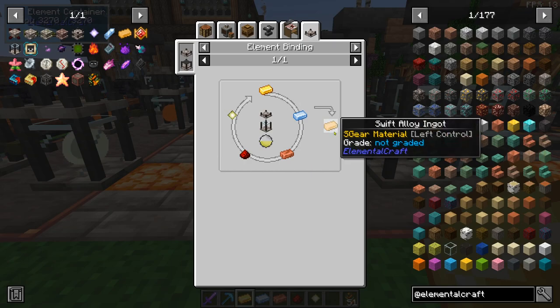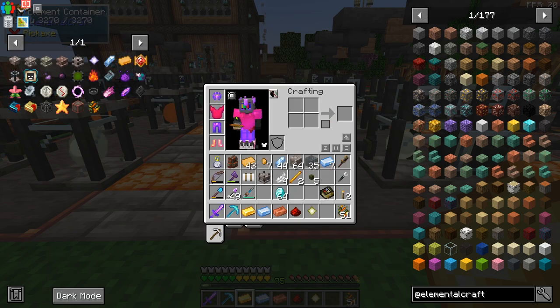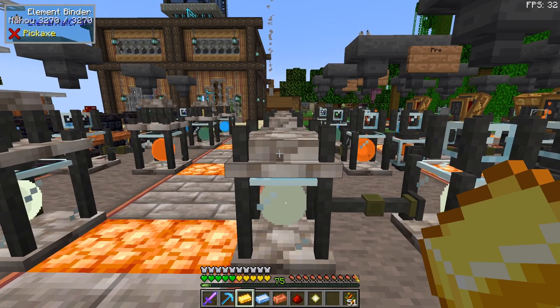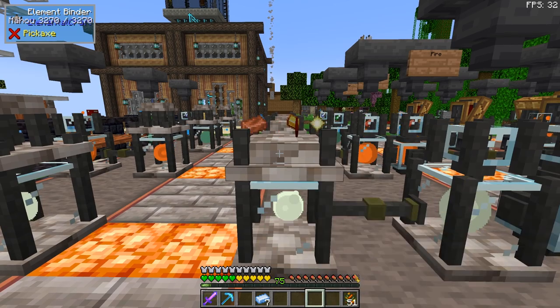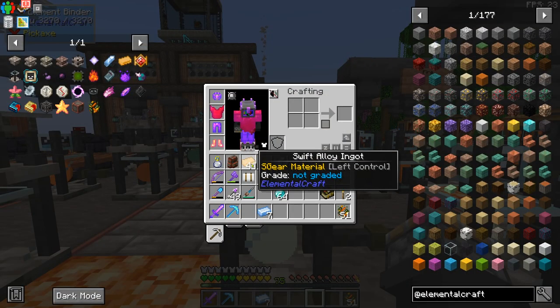Now let's craft a swift alloy ingot to clear up any confusion. You need gold, drenched iron, a copper ingot, redstone dust, and an air crystal — in that order — on top of an air element container with an element binder. Put in the gold, drenched iron, copper, redstone dust, and air crystal. That's going to do its thing and make the swift alloy ingot that we need.